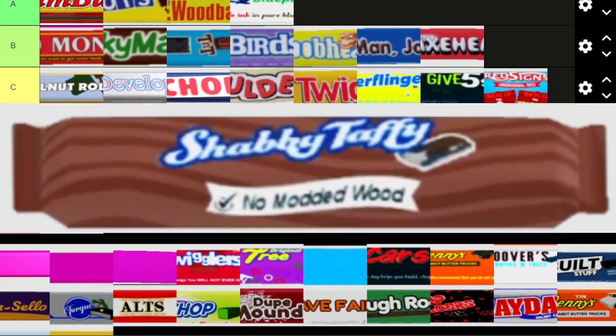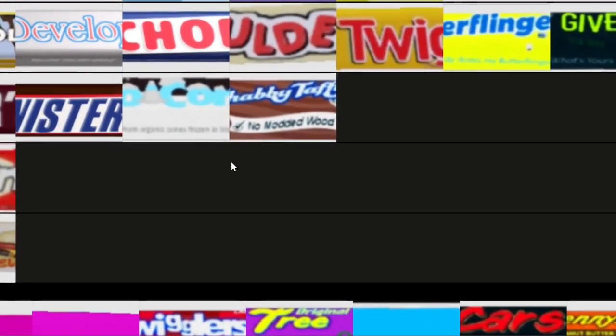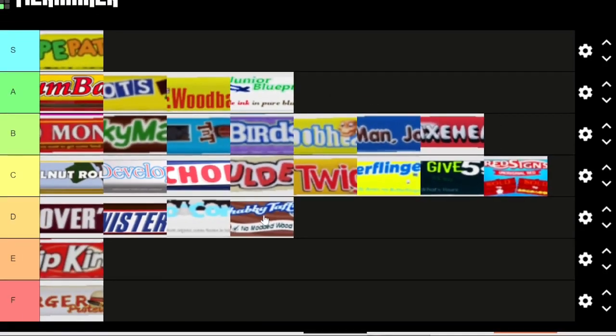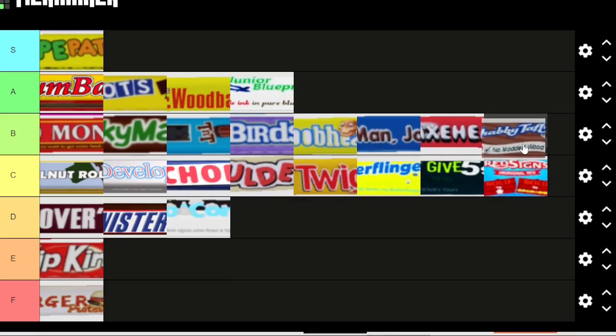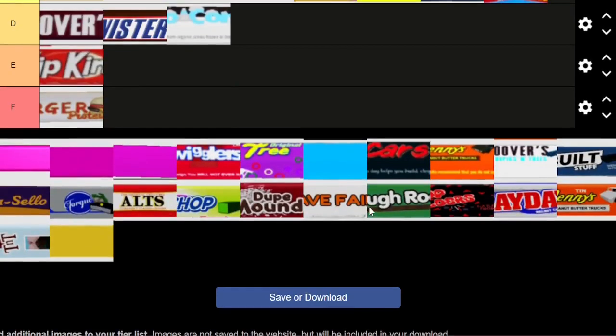Shabby Taffy is a play on Laffy Taffy, and it refers to the Shabby Sawmill in the game. On the front it reads 'no modded wood,' referencing the recent mod patches to making modded wood in sawmills. Shabby referring to the Shabby Sawmill — I think it's more creative than the previous ones. I'm going to give it B tier.